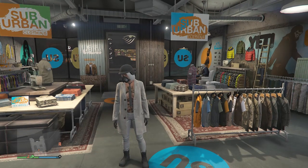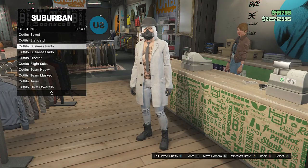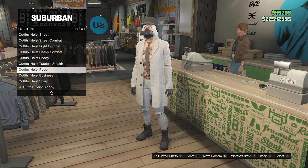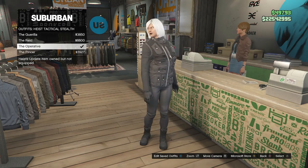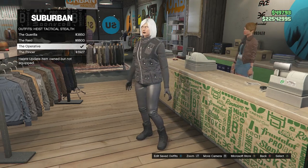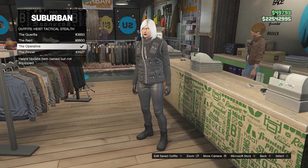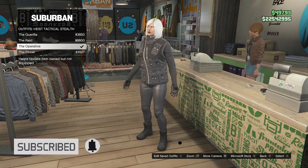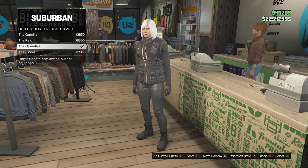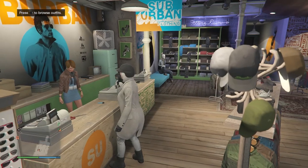For the third outfit, walk up to the front counter and scroll down until you find Heist Tactical Stealth on slot 17. Click on it and equip the operative outfit, which gives you these pants and boots. With these boots you can't normally go to the shoe section and equip them with regular pants, so you have to equip the operative outfit first, which then lets you change your pants while keeping the boots. After equipping the operative outfit, back out of the front counter and walk over to your tops.